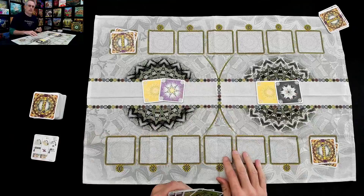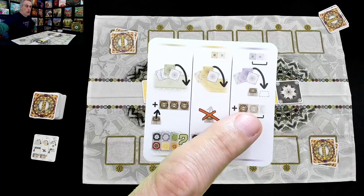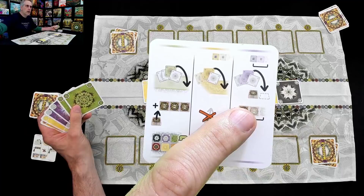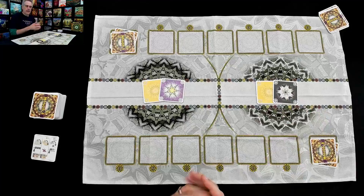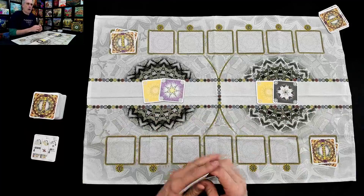The third thing you can do is something you never want to have happen. You can discard as many cards as you want of a single color to the discard pile, and then draw back up. This is something you do if you find yourself boxed in and you cannot play either to the mountain or to your own field. If you're in that situation, you have no choice — you've got to discard one or more cards of a given color, and then redraw. And that's your whole turn. And that's terrible.